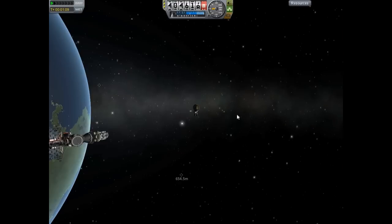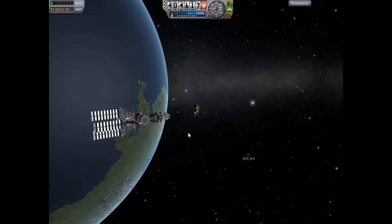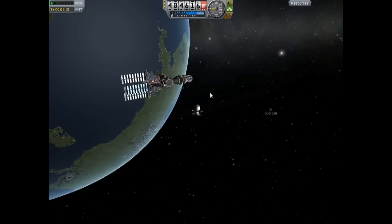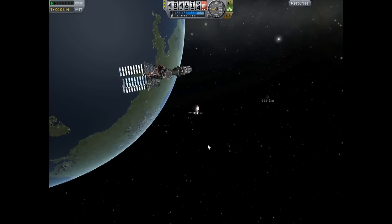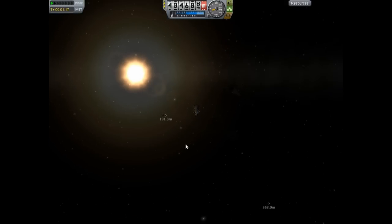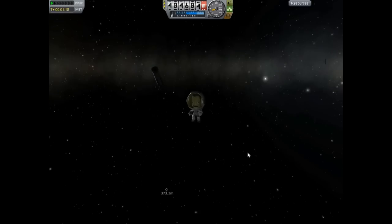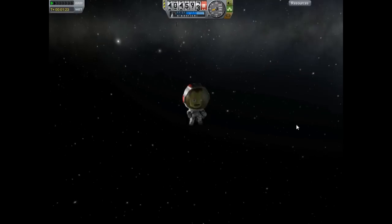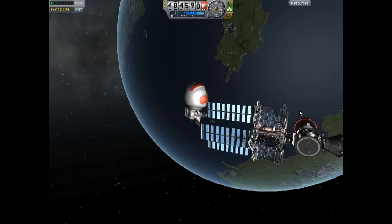I've got my space station over here that I've been working on. What I found was I had ejected a piece and it would just kind of sit in there and it would take a long time to float away. But what I did is I got Jeb here into his EVA suit, got behind it, gave it a little push, and now you can see it floating away. And that would just help get your debris further away.